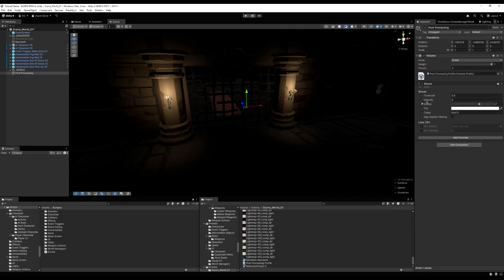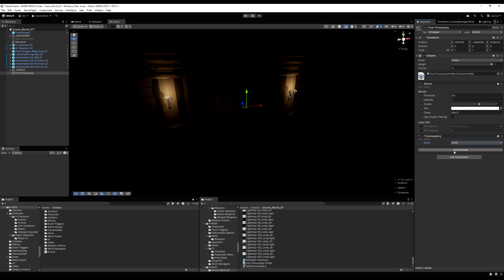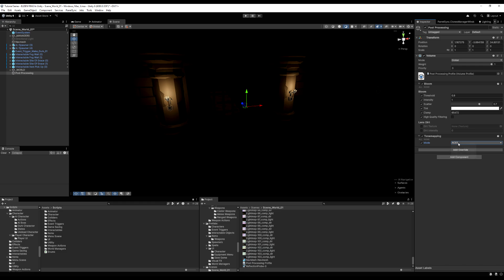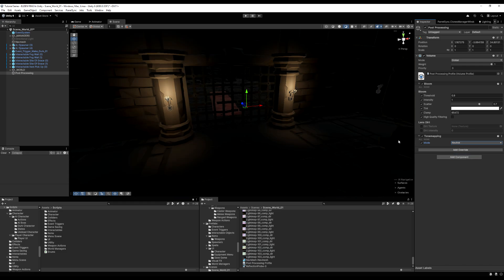Editing bloom intensity gives a blooming effect to very bright areas. Play around with threshold and scatter. I'm also adding a tone mapper — I use ACES for Nephilim, but notice how dark it makes things. If you use tone mapping with ACES, you need to offset the darkness by bringing up the general amount of light, either through scene lighting or other post-processing settings. You can add vignette to darken the edges for a cinematic look — just don't go overboard. A tasteful amount is quite nice.